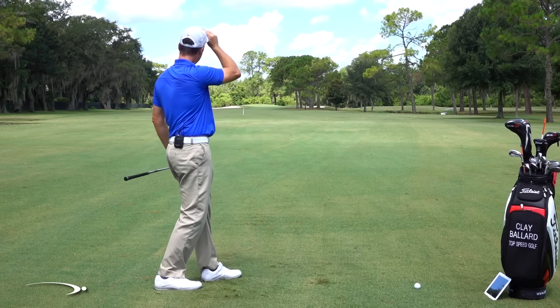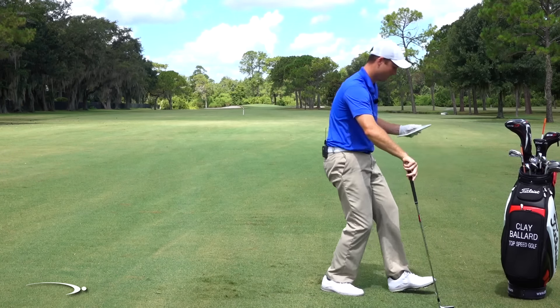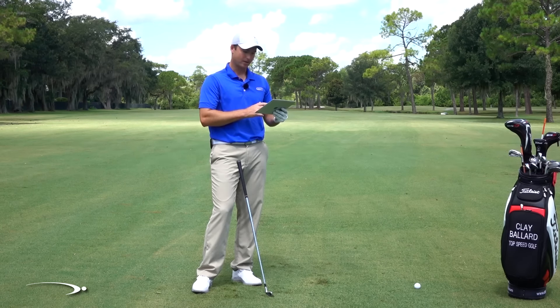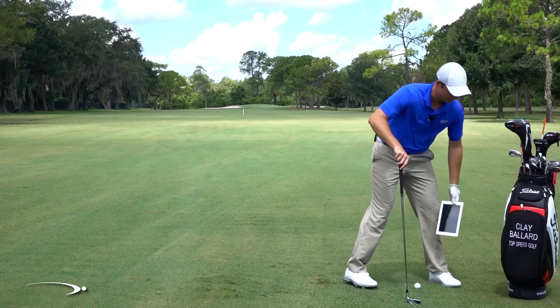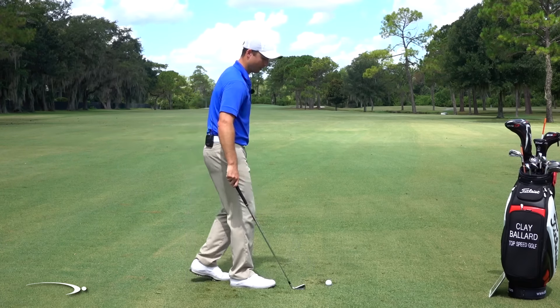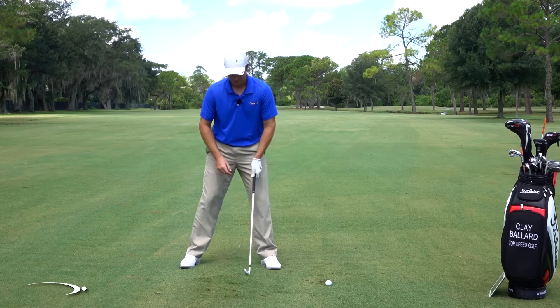That one was a mile in the air — way up there and pretty straight. Our dynamic loft was 18 degrees and max height was 137 feet, so I picked up a lot more height. Our vertical launch went from 15.1 to 15.7. From the first normal shot at 106 feet, I gained another 31 feet of total height. The keys: wider stance, logo of the glove coming more up toward the sky, and putting that ball a little bit farther forward in the stance.